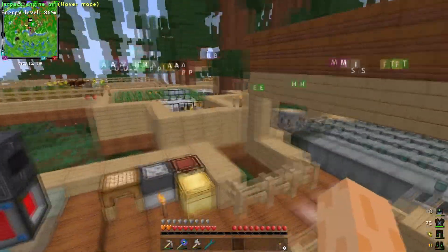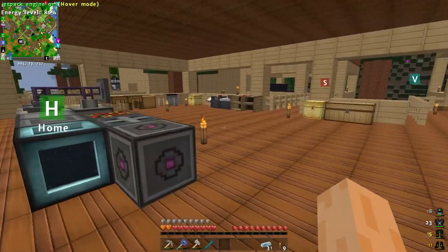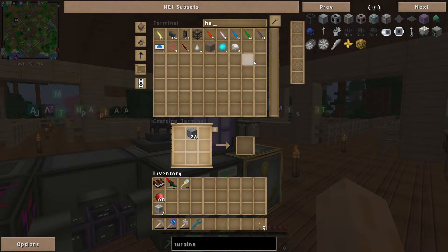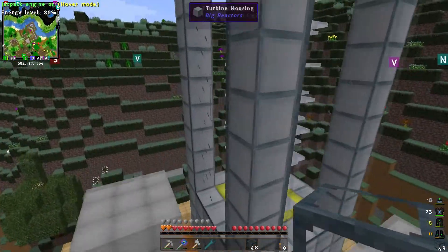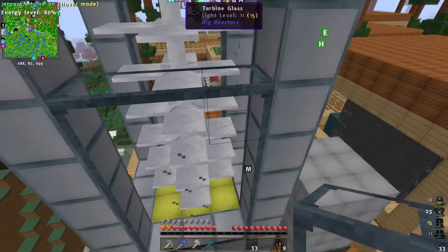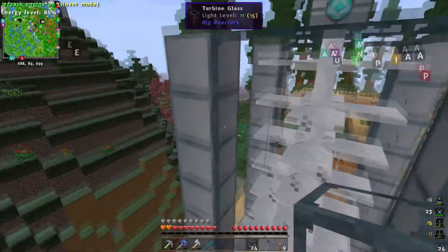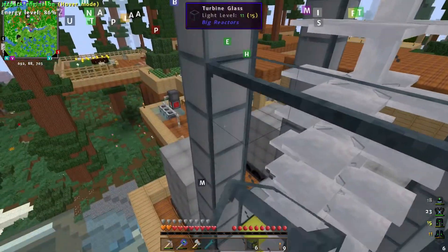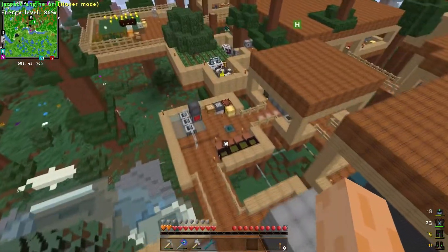Hopefully we should get more charcoal going in there. Let me make some more turbine housings. Reinforced iron is here — we need 24. One, two, three, four, five, six — perfect. Hardened glass — 48, perfect. Let's go over to the turbine and add this in. We're building this up. I think this is one of the biggest turbines I've ever made.